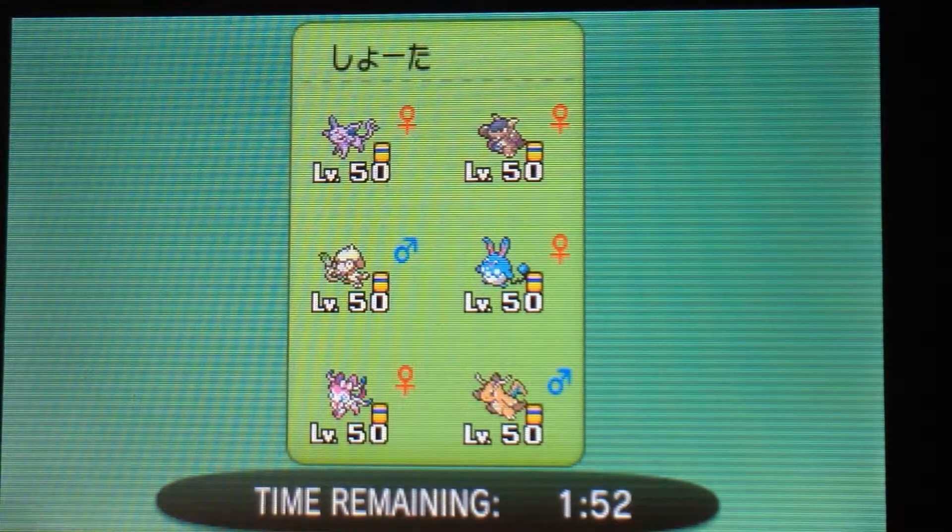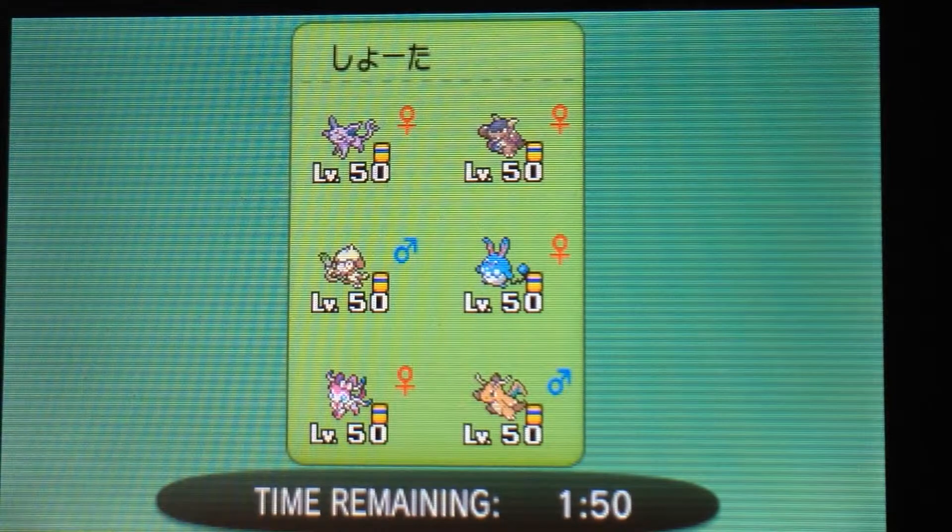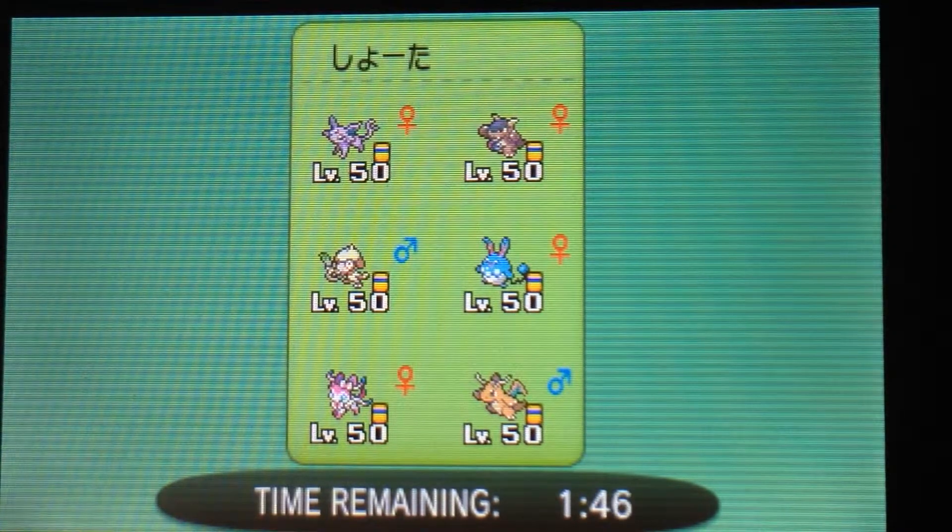This is quite interesting because he does have a Kangaskhan. One thing that's very interesting about this team is that he has two Eevee evolutions and he has a Smeargle. His Smeargle is very likely going to be his opener, but he could also open with the Kangaskhan. So I have to decide: do I open with my Kangaskhan first, use the Fake Out, and take out that Smeargle before it sets up anything?